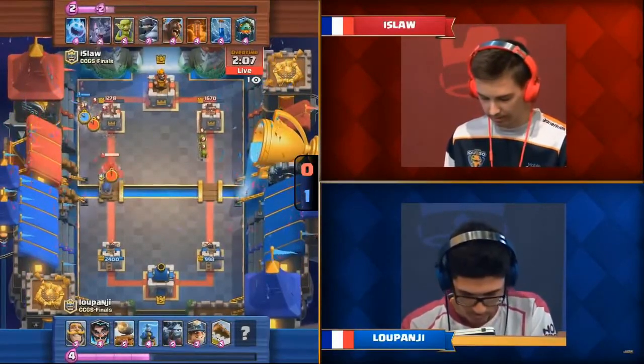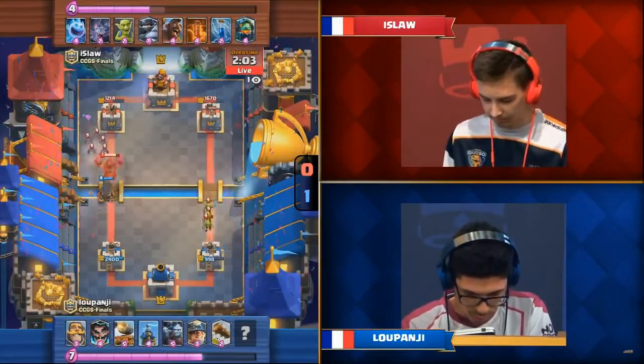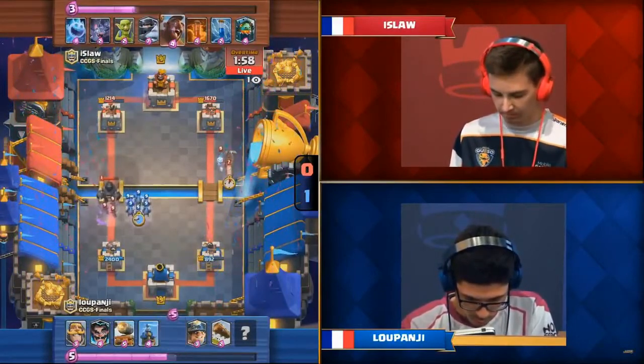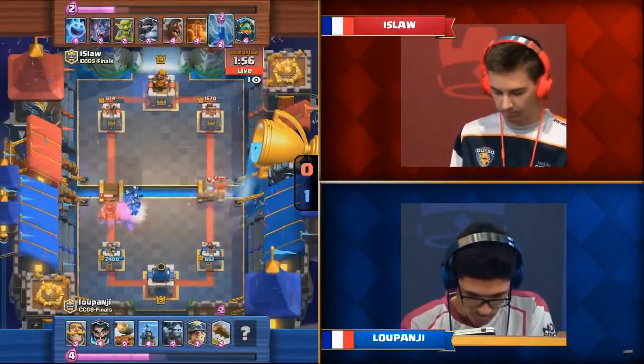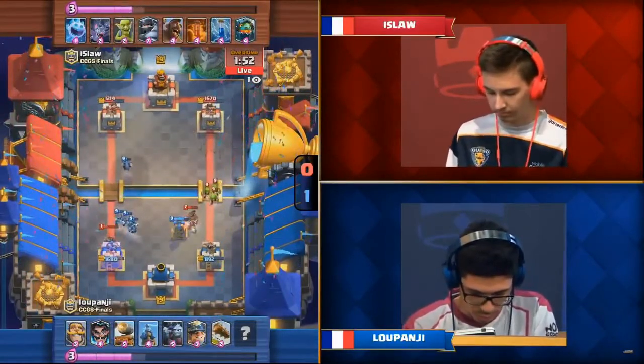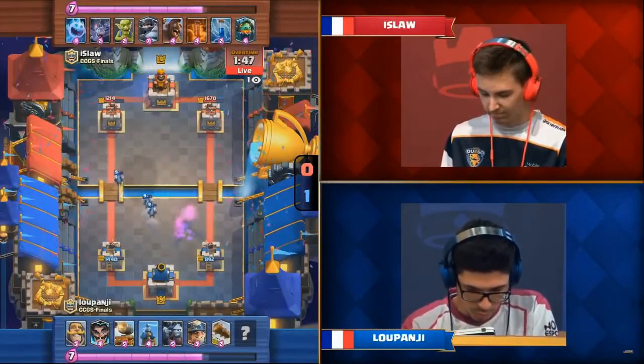Luponji is going to continue sieging the left lane. The Miner connects on the backside tower before the Bats can take him down, and then a Mega Knight pulverizes the Cannon Cart. It's going to be about who splits better. Ice Spirit and Hog Rider come in on the right from Ice Law. Log comes down — he gets down the Tesla — but the Mega Knight clobbers away on the left! The splits have been amazing this game.